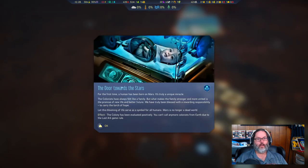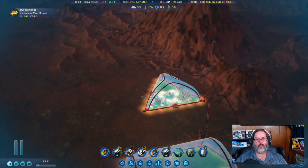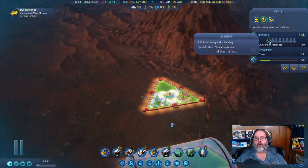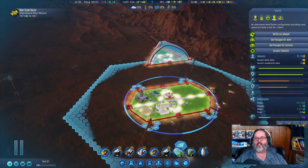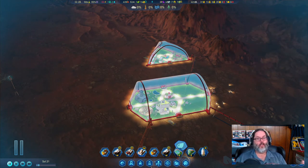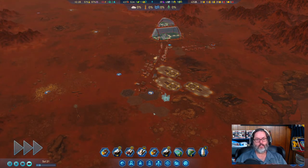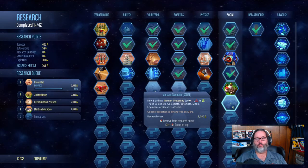We have the first Martian born! We've also finished that research — now we're up to 584. There is one person living over here: little Eve Star Killer, our first baby, and she's already moved out. Children don't work, so everyone in the main dome will be working and making babies. Little Eve Star Killer — that's awesome!